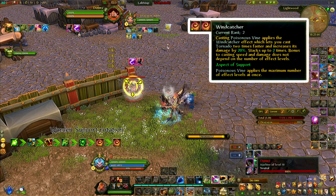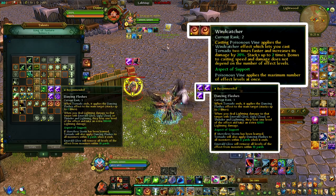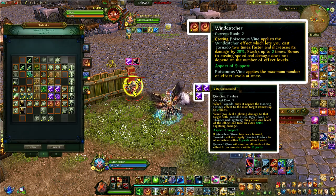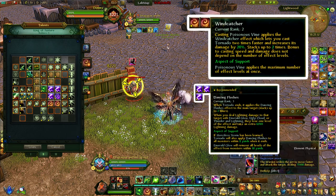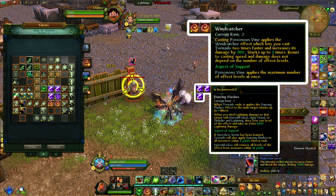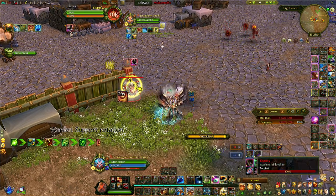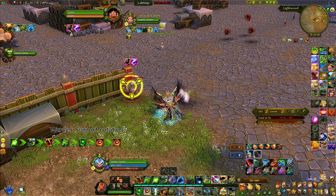Getting two Wind Catcher stacks from Poison Vine essentially saves one global cooldown, because you want to get two Tornadoes in to apply Dancing Flashes — that's another ruby we have. Dancing Flashes is what applies the buff and is also used for AoE rotation. Saving that global cooldown matters because Mole has been added to the rotation, and for people who used to play Warden DPS the rotation was already very tight, so it's a good thing they saved us a GCD so we can utilize it for Mole.